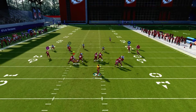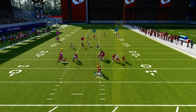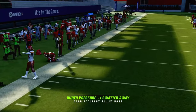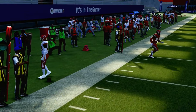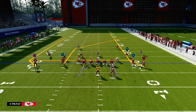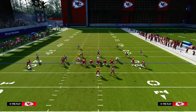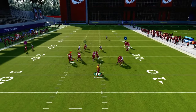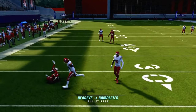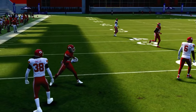The other cool part is they're going to have to user that post route, which is then going to allow us to throw this drag route across the middle of the field against pretty much anything the defense is going to do. So we have a very simple way to attack a lot of defenses. You can also create a motion out on this wheel, and against press man-to-man that creates a little bit better spacing. The drag is just absolutely lethal against man-to-man coverage.